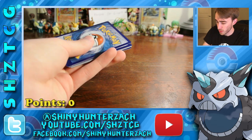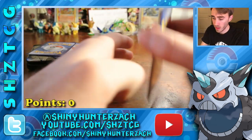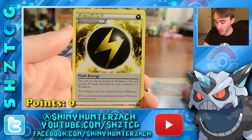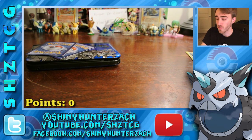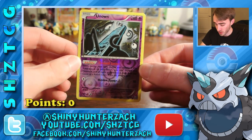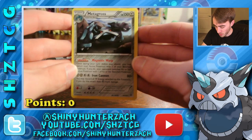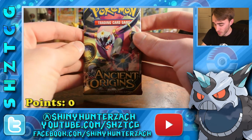We've got a code there, which I'll put to the side. We have to start off with a Golurk, Marvesta, Ralts, Baltoy, Relicanth, Flash Energy, Faded Town, and Whimsicott. So we've got a Stadium there, but it wasn't Forest of Giant Plants, unfortunately. My Reverse is an Unknown, which is actually a playable card in some decks, but this is just a common, so no points. And my Rare is a Metagross regular rare. So we're starting off the first pack with no points. That is pretty unfortunate, but here is pack number two — let's see if we can turn it around.